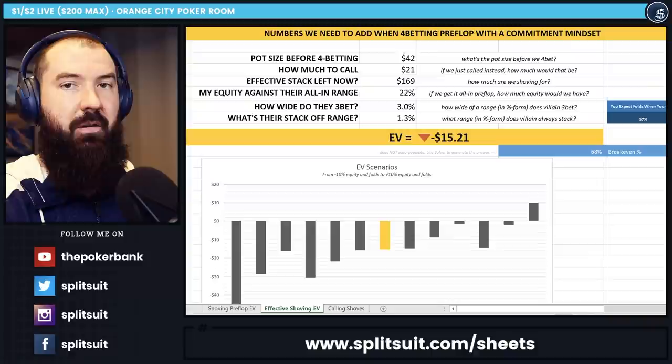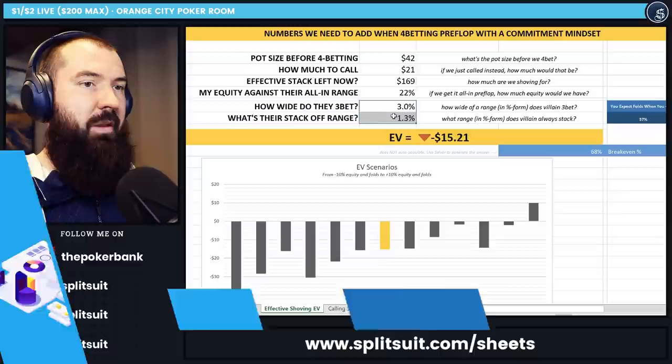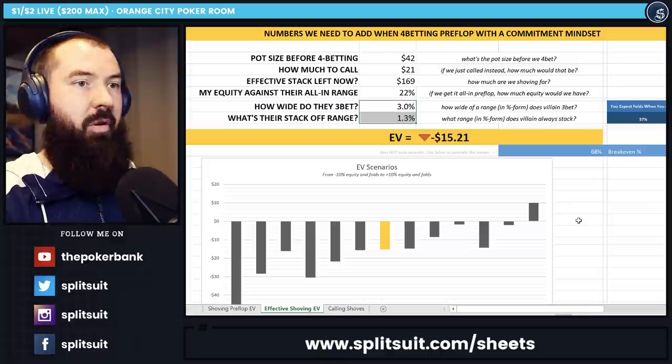You can proof this out mathematically — I'd suggest spending off-table time to do so. You can use my free spreadsheets at splitsuit.com/sheets. The numbers I used come from the GTO app coming soon from Red Chip Poker, but for now I pull them from the solver manually. GTO says they should be squeezing with roughly a 3% range, calling my shove with roughly the top 1.3% of hands — including kings, aces, and ace-king suited.